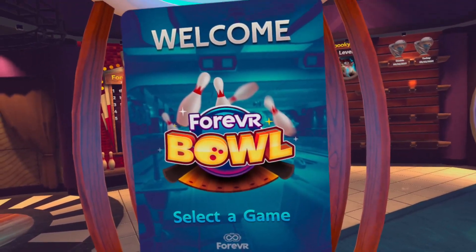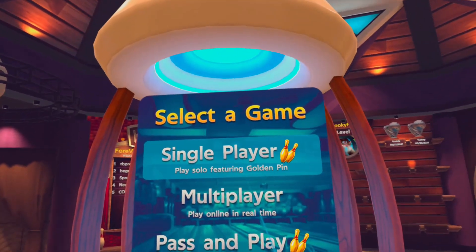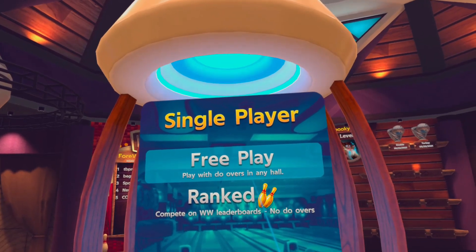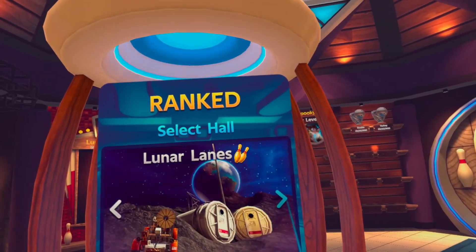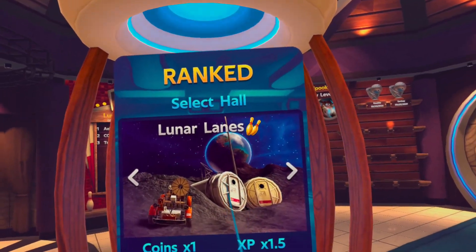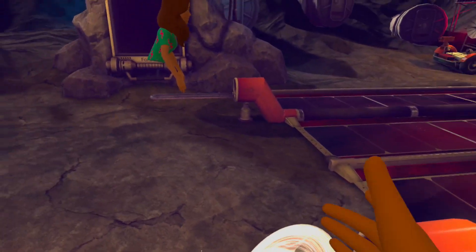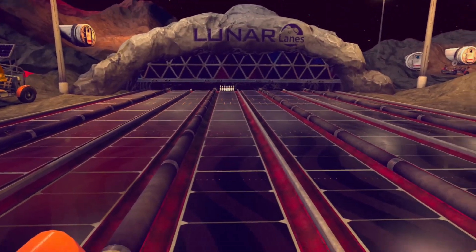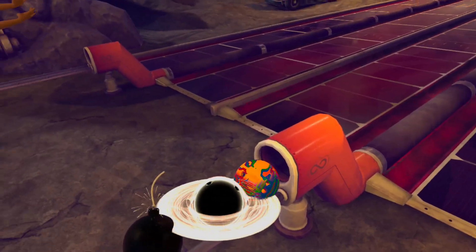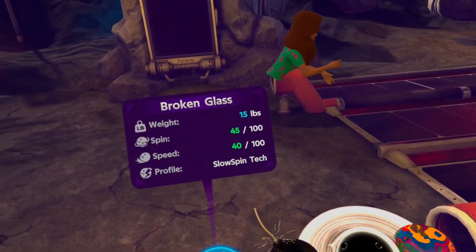We're gonna play it now. I think the best way to try all of these is single player ranked. Let's go to Lunar — yeah, I'm gonna go to Lunar. I need to make sure I'm centered. Okay, I'm centered with my room. Always checking that out. So which one are we gonna start with?